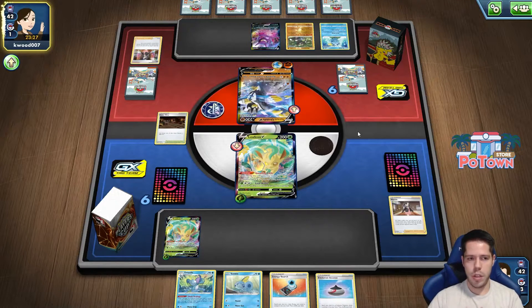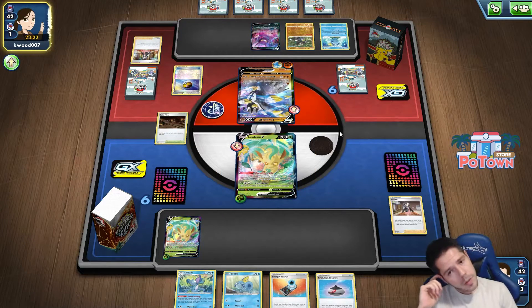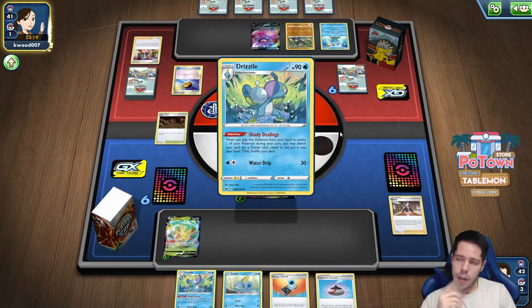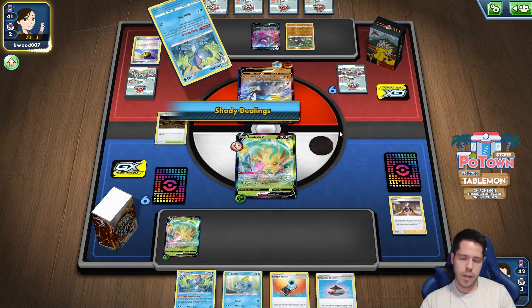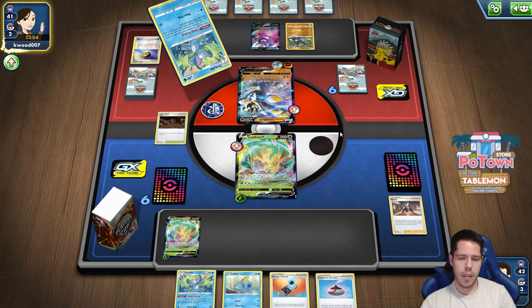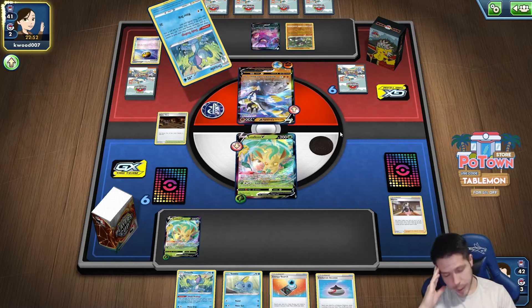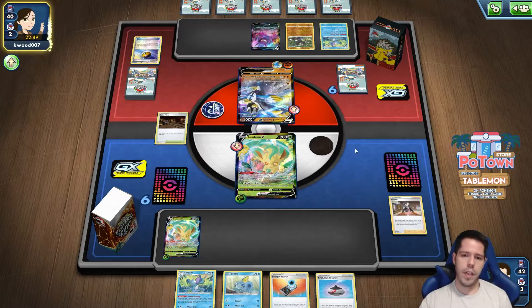If my opponent doesn't have the Evolution they're going to be in trouble — there's the Level Ball, however. If they do evolve, they have to go for 120 on the active, 150 on the benched Leafeon, and discard all the Energies. Otherwise it's going to be rough for them. I would actually prefer that to happen because then my active would be safe and I could safely bench the Leafeon V as well. It seems we're just going to get hit for 150, but then that means I get a KO.